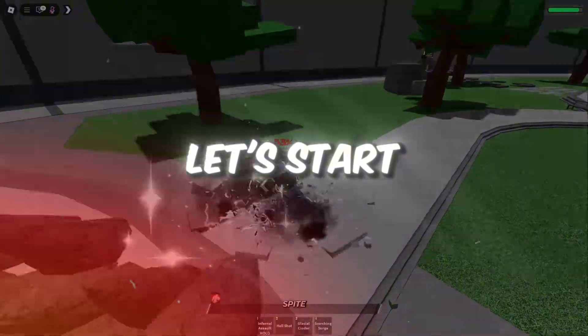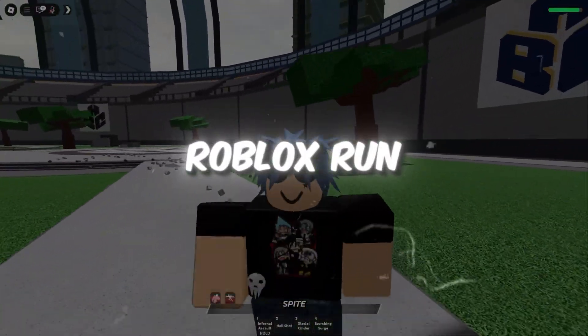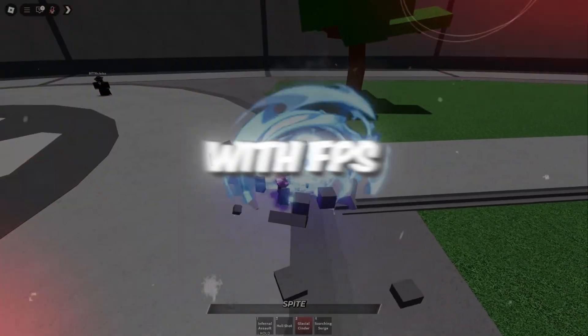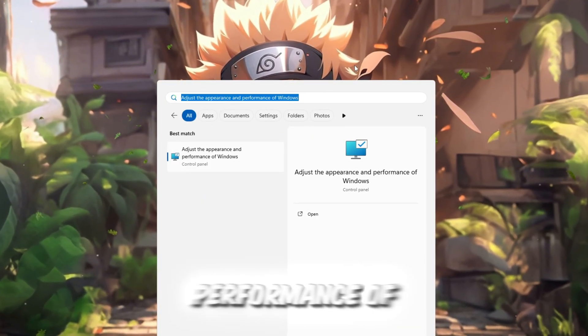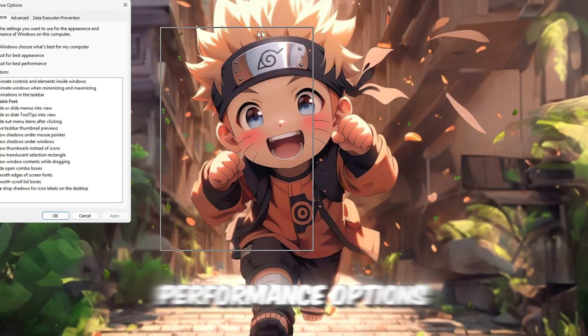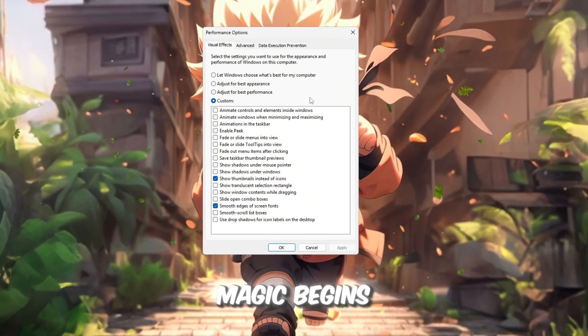Step 1. Let's start strong with one of the most powerful yet super simple tweaks that can make Roblox run buttery smooth, especially if your PC is a bit older or struggling with FPS drops. Go down to your Windows search bar and type 'Adjust the appearance and performance of Windows.' Once it appears, click on it. A new window called Performance Options will open — this is where the real performance magic begins.